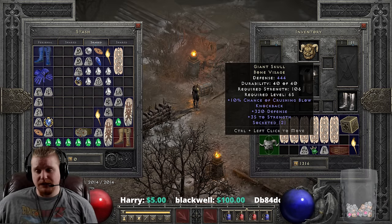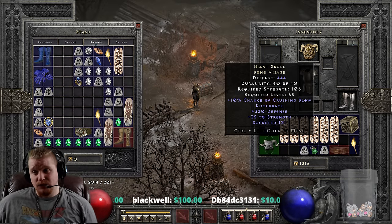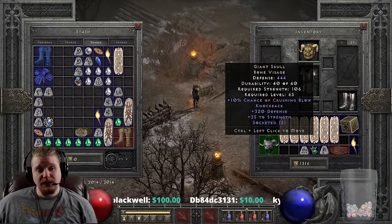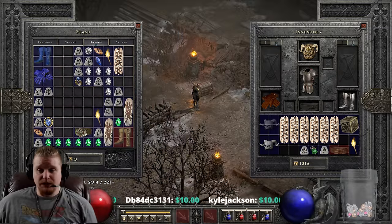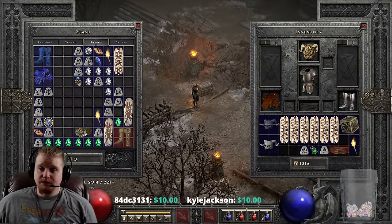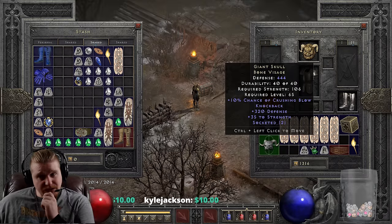The more I think about this helmet, the more I think about putting two 15% IAS, 15 all resistances jewels in it. You would have a really nice 30% increased attack speed with 30 all res - that wouldn't be an absolutely terrible choice. You could utilize this on a lot of different characters that really would like Knockback.